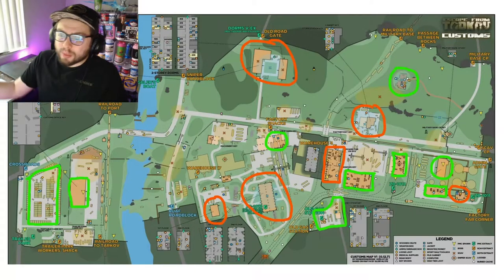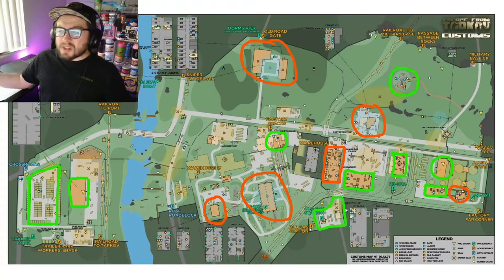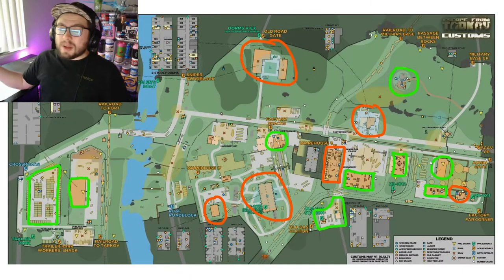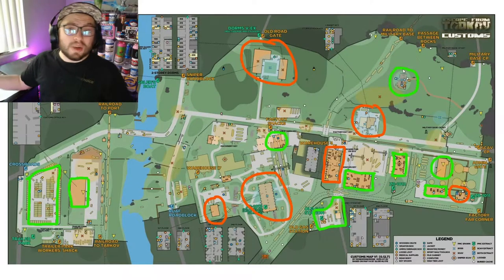On the customs map, to the left you have Big Red and Storage — pretty low-tier with some gun cases, bags, and filing cabinets. Other low-tier areas include the construction building, Old Gas, which is basically a scav farm, and Giving Tree. The four buildings between the filter building and the power building are great for loot with lots of spots to search. The radio tower is also a low-key place with gun parts, magazines, and gun cases that often goes unlooted.